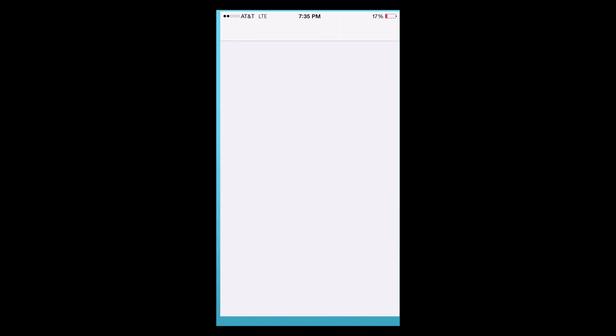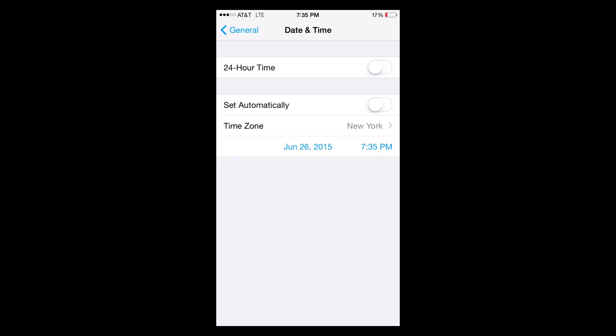Here's how you change the date: you just go to your Settings and go down to Date and Time. We're going to have to go two days into the future here so I can get him back.